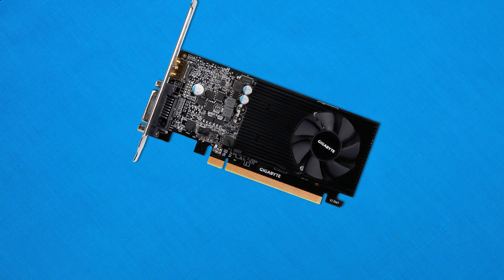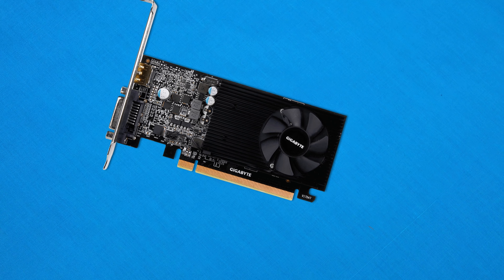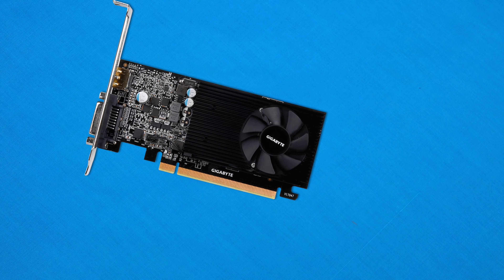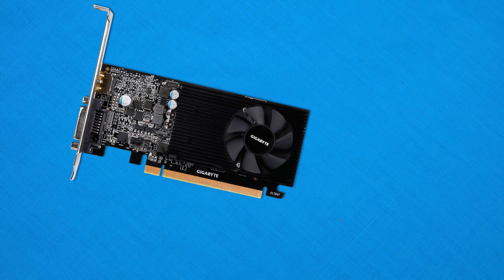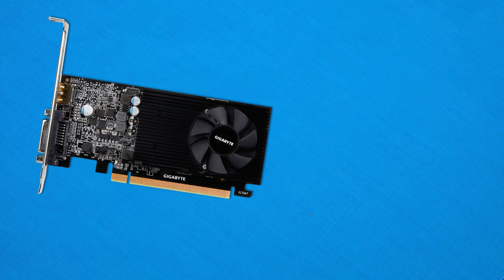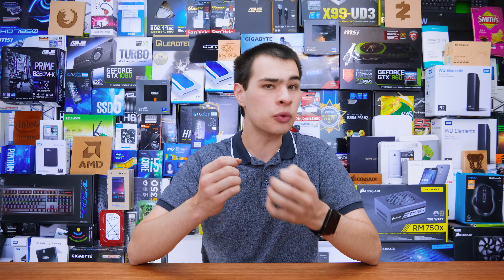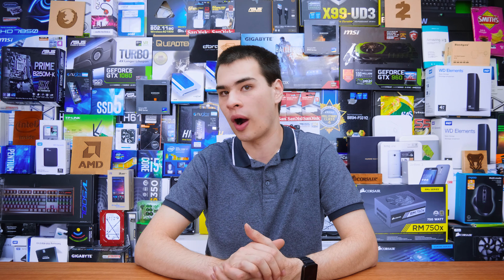Now in terms of the spec department, we get a clock speed of 1177MHz as a base and 1412MHz on the boost. That's 75MHz slower on the base clock and 87MHz slower on the boost clock. Now these don't sound like major differences — I can overclock my video card a couple hundred MHz and see better performance — but when we're comparing the lowest of the low-cut video cards, even 1MHz can really make quite the difference.